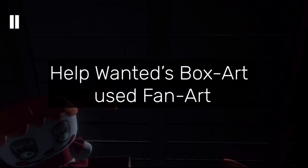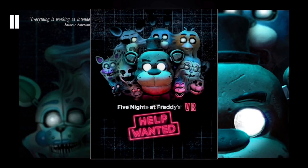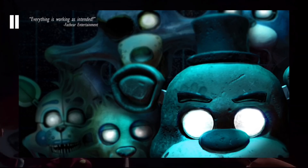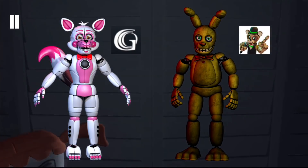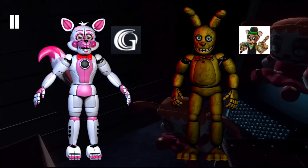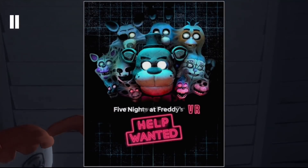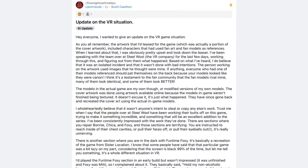Help Wanted Box Art Used Fan Art. This refers to a teaser on scottgames.com. The teaser, which was a version of the box art of Help Wanted, showed Spring Bonnie and Funtime Foxy among other characters. However, these two used fan models. Funtime Foxy's model was made by Gable Cart, and Spring Bonnie's model was made by PopGhost slash Kane Carter. This teaser was pulled from the website, and when it was re-uploaded, Funtime Foxy was using her official model and Spring Bonnie was replaced by Nightmare Foxy. Scott took to Reddit to apologize for what had happened, while revealing that Steel Wool thought the fan designs were his.